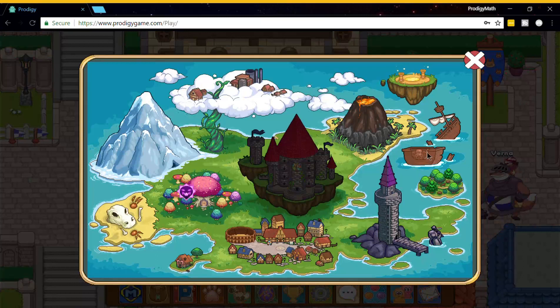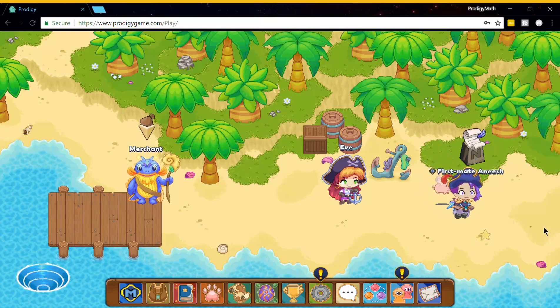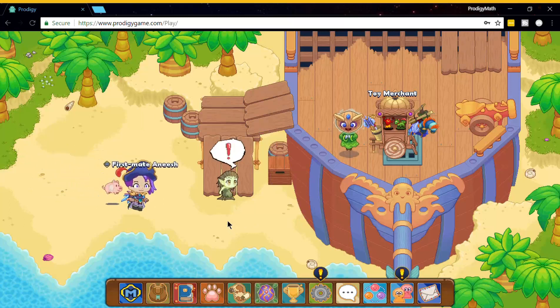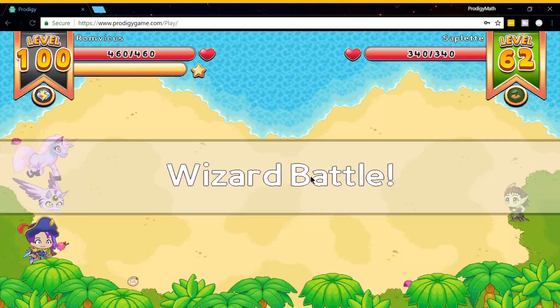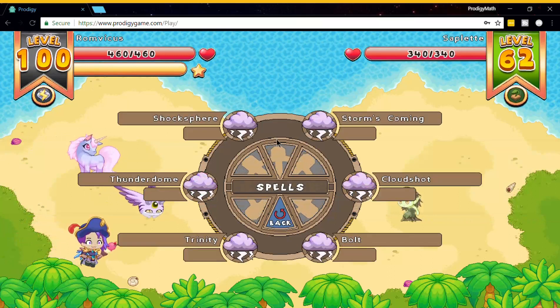Let's actually take this guy into battle and see how good he could do. Let's see this. Here we go, Nembler. Look how cool it looks flying into the battle. Attack - it's a wave of storm flows.